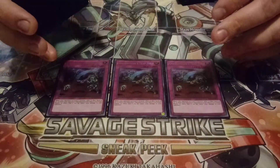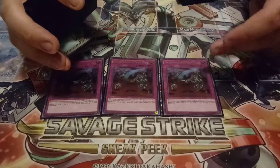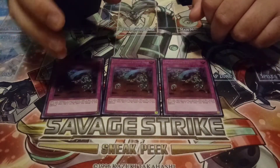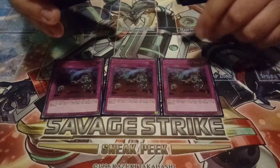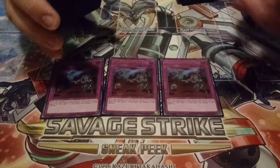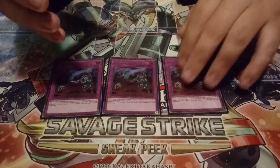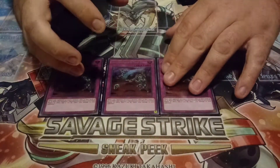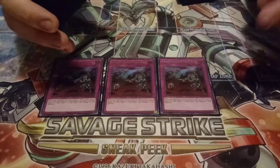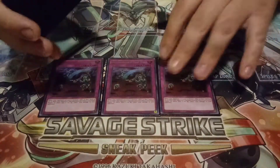Even though the new Link monster basically resets it so it doesn't go to the grave after you use it — in tandem with Mantis and Atrax on the field, this basically becomes another hand trap, specifically an anti-hand trap. The reason I'm still playing three is because I always want to keep at least one in deck for Reflatia.